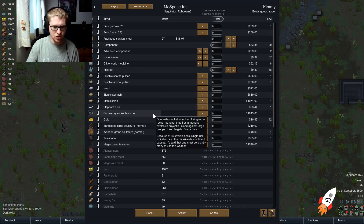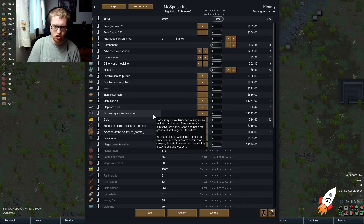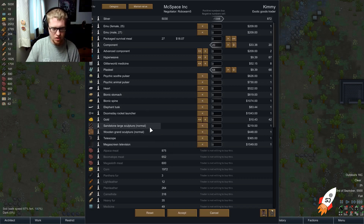A doomsday rocket launcher — a single-use rocket launcher that fires a massive explosive projectile, effective against large groups of soft targets, starts fires. Hmm. There's a large structure telescope — ooh! And a mega screen television.